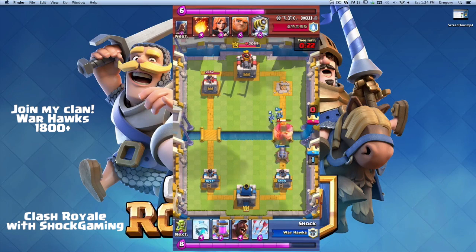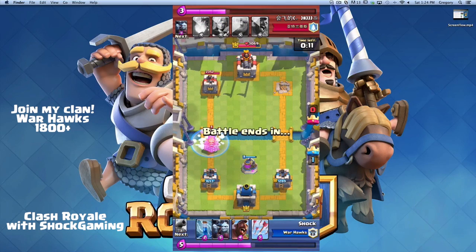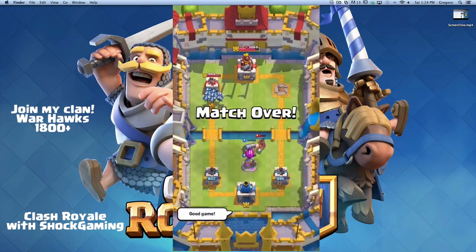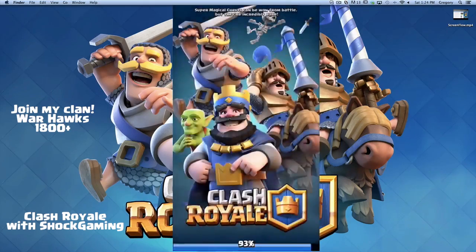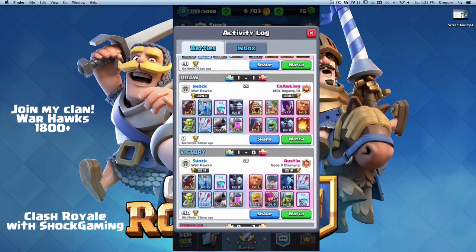He puts down his royal giant and I counter it perfectly with the cannon — he can't do anything. We freeze the Sparky, which is a really good counter, and then he puts down a hog rider. That is a perfect example of how to counter Sparky — you just freeze it so it can't do anything, even if he has a wizard behind it.